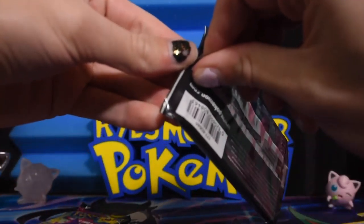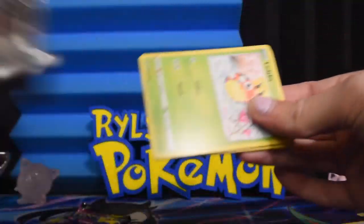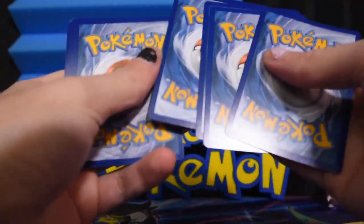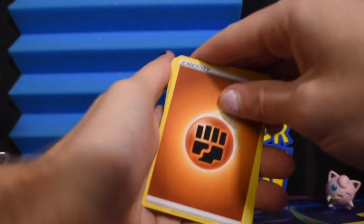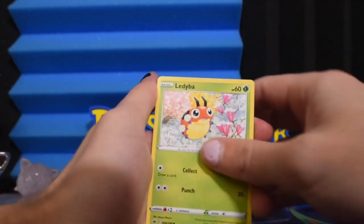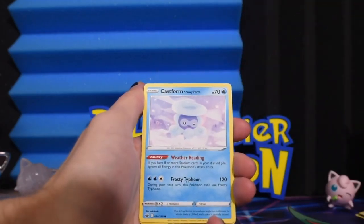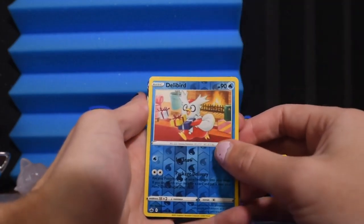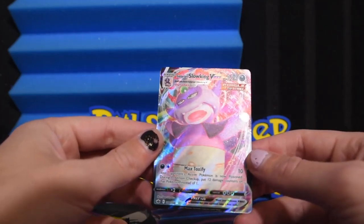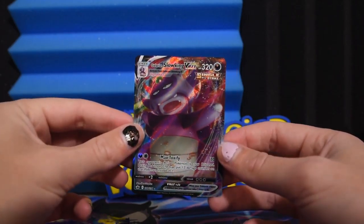Let's do Chilling Reign first since it's older. It's been a while since I opened some Chilling Reign packs. There's the code, QR and all. We got a Lucky Energy, Porygon, Regirock, Lady, Gallade, Clobbopus, Yamper, Hatterene, Castform Snowy Form — Castform has too many forms — Froslass as a reverse, and a Galarian Slowking VMAX, 100 of 198. I don't think I have this — that's a good get.